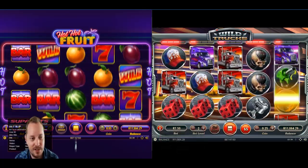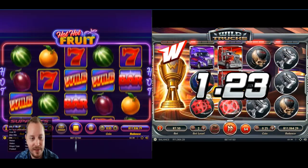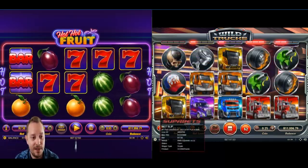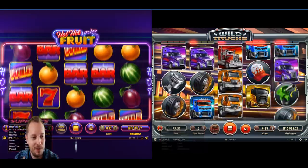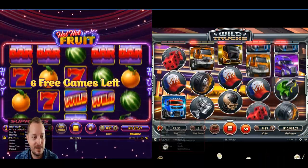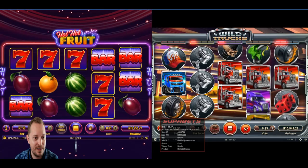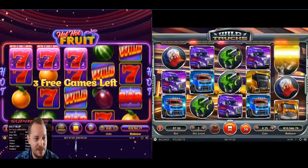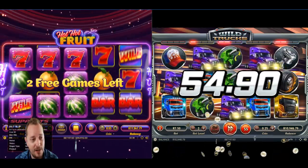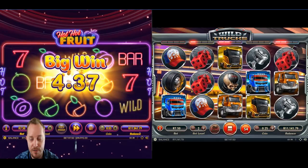A couple of 7s there, unfortunately just not in the right order. Can we get a feature here? We've got a wild though, I don't think it's going to help us too much. I'm not sure if you guys can see my eyes going back and forth between the two different games. We've got another feature on Hot Hot Fruits. Can we get something better than those rotten nectarines? Give us more 7s. Those wilds are going to help us nicely.